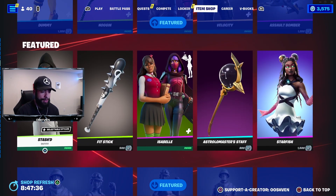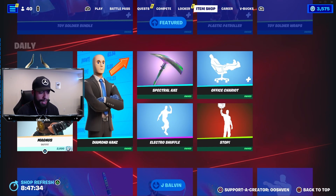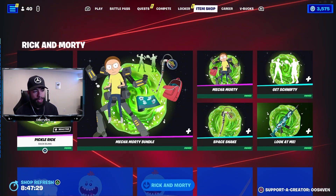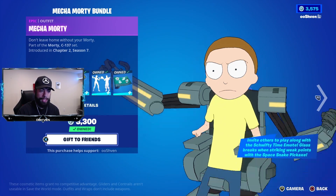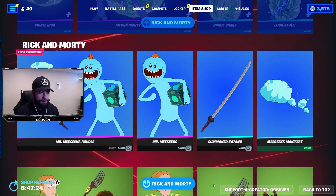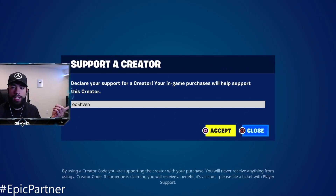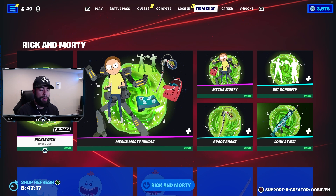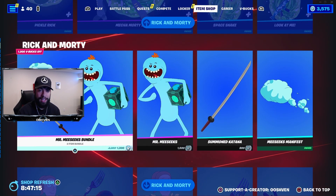The item shop right now is stacked — we also have the Rick and Morty bundle back up in the item shop. If you're planning on buying anything and would like to support me, consider using code 007. I am an Epic partner, so if you use my code let me know so I can say thank you.